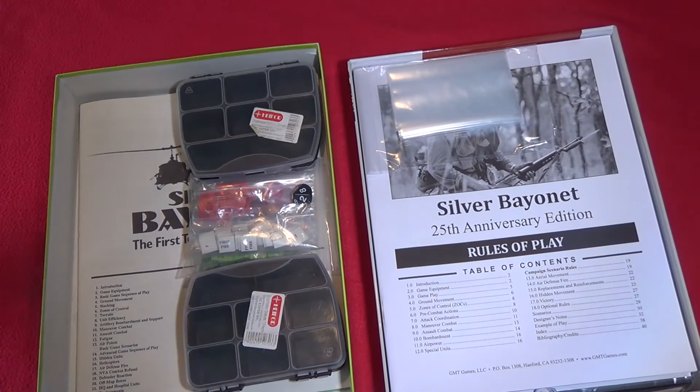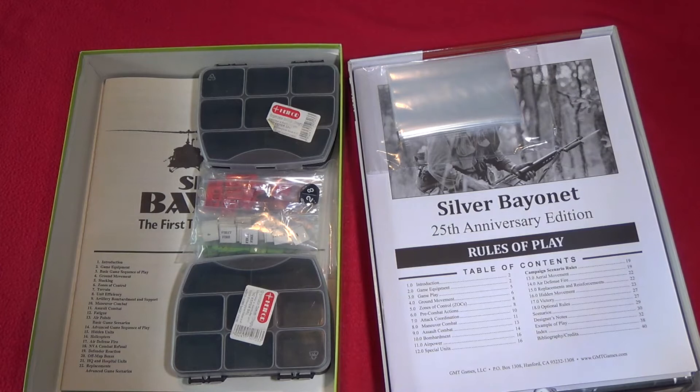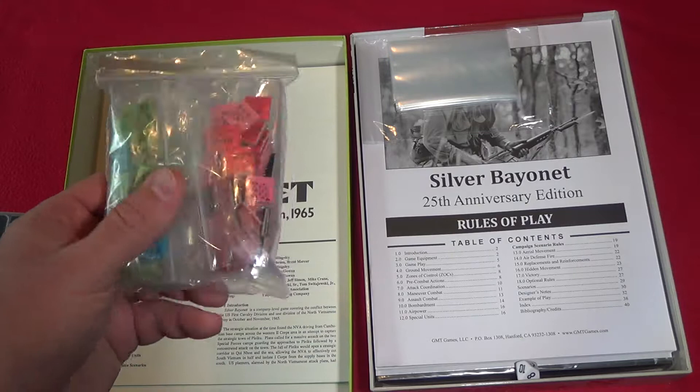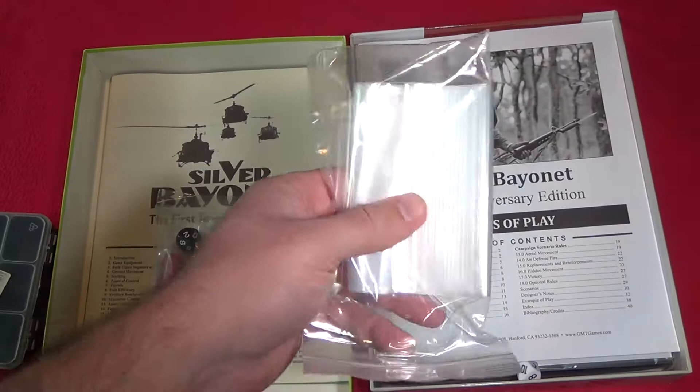Let's see what we have in each of them. I don't really know what's in the old one — these counter holders were added later, they are hardware store counter holders. I don't know if originally there were ziplock bags in this one; maybe the former owner put them in. But there are ziplock bags in the new one, which is always great.